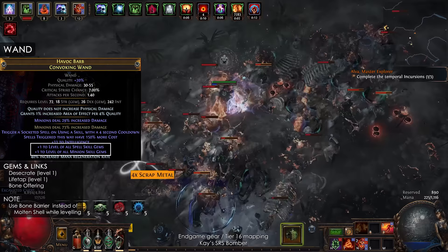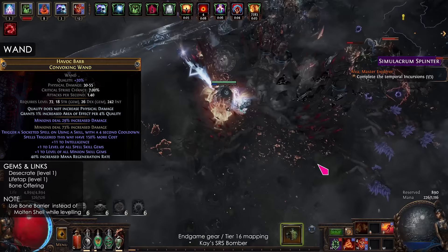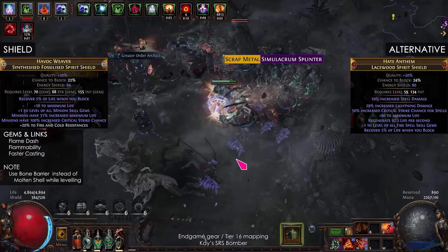The wand should have plus 2 levels for the SRS. You can get this from plus 1 to Fire Spells, All Spells, or Minion Spells. The Trigger Craft will reduce the number of buttons to press. The gems are Desecrate, Life Tap, and Bone Offering.